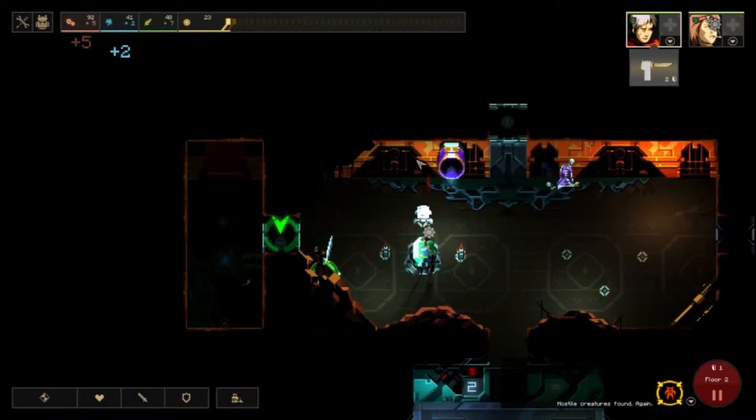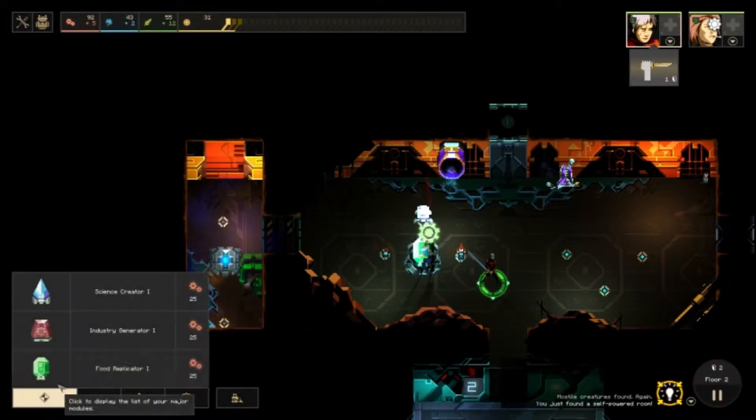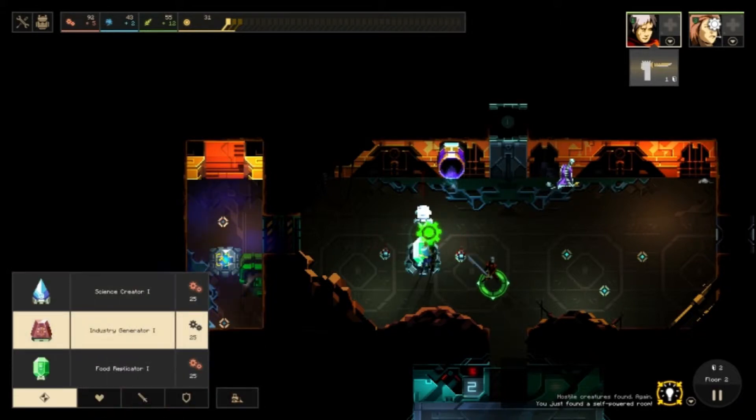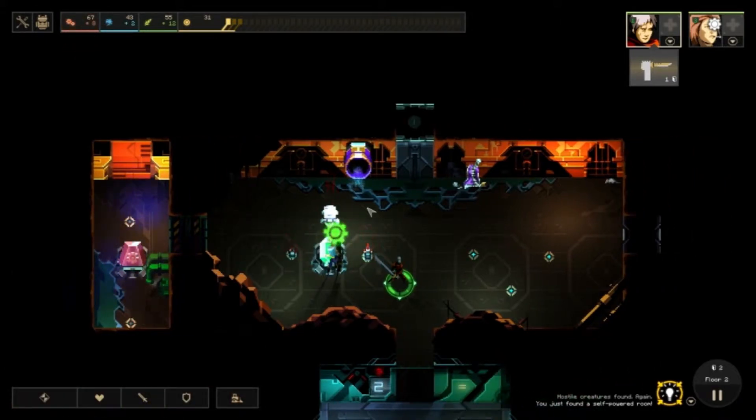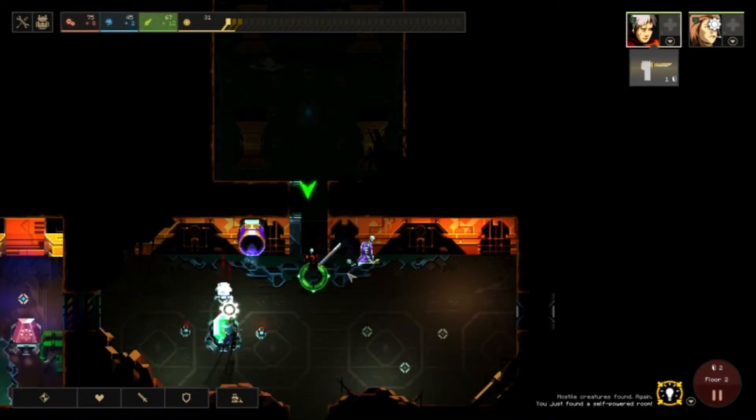We'll see how far this room goes. I can build another one over here — I'll build a production generator in there. Production is really good when I go to the next floor. I can spend the whole time on this floor gaining resources. I don't build any defenses in that room because it's not really connected to anything.